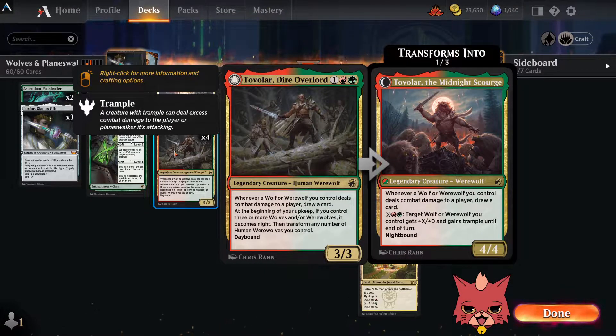We have four Ranger Class because the counters on level two are important and it gives us a wolf — it belongs here. Four Brutal Cathars for amazing removal, and they're werewolves. Reckless Storm Seeker is a very aggressive card and a werewolf. Four Tovalars — even though it's legendary I think it's worth the four-of. It helps with card advantage and bypasses the normal mess of getting to nighttime. All you need is three or more wolves and/or werewolves, and that's not hard to do.